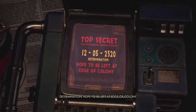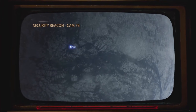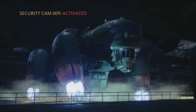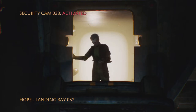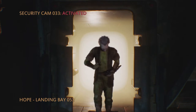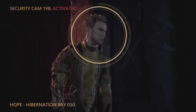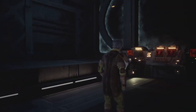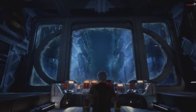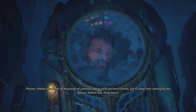Colony ship Hope found drifting — it appears to have been left at the edge of the colony. There's a breach of security, and that's probably our ship. Somebody is entering. He seems a bit cuckoo — Phineas Vernon Wells, fugitive, wanted by Halcyon Holdings. 'Hundreds of thousands of colonists left to drift out here forever, just to keep from damaging the board's bottom line. Disgraceful.'